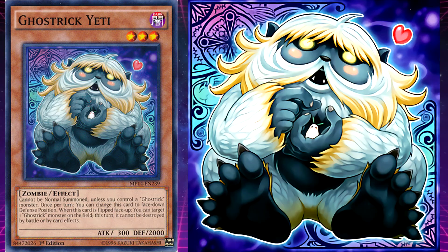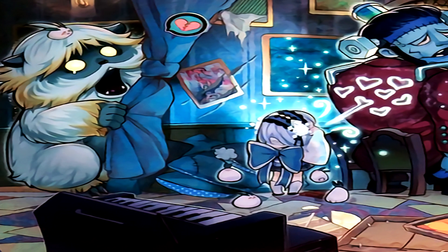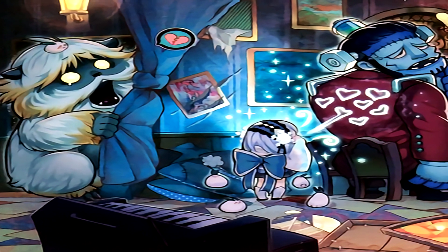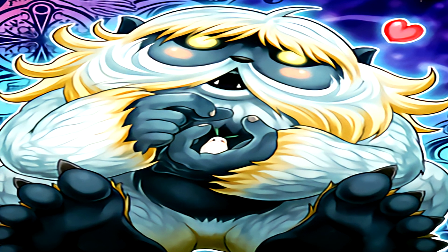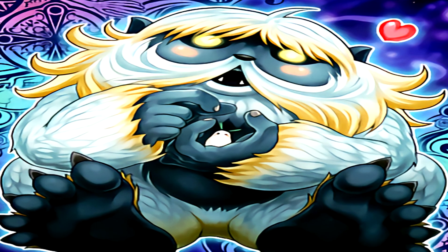Ghost Trick Yeti's effect is: when this card is flipped face up, you can target one Ghost Trick monster on the field — this turn it cannot be destroyed by battle or by card effects. Yeti is based on a creature from Himalayan folklore of the same name, also referred to as the Abominable Snowman — a hulking, ape-like human that lives up in the Himalayan mountains, very similar to the cryptid Bigfoot, said to inhabit North America.